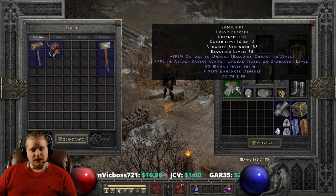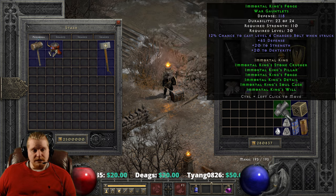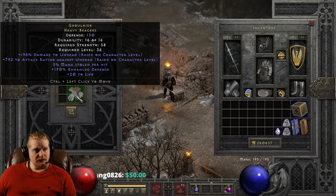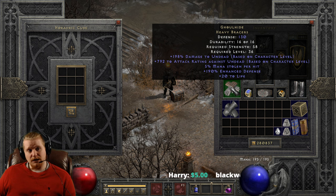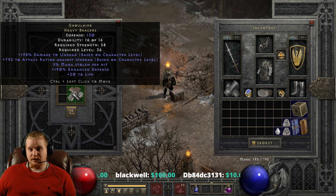Ghoulhide Heavy Bracers seem to be a swap item. Whenever I see massive amounts of undead damage I think this is something you could keep in your cube. Say you were normally using Steel Wrens or Laying of Hands — the demon damage ones. You could have these in the stash, and if you ran across a lot of undead monsters, like in the tombs or Chaos Sanctuary, you could swap to Ghoulhides. Then before you leave, you'd take them off — especially for Diablo, who is a demon — and put Laying of Hands back on for the demon damage.